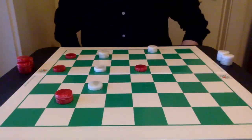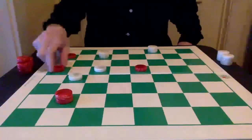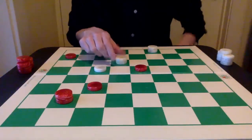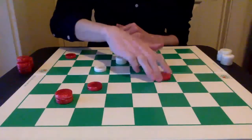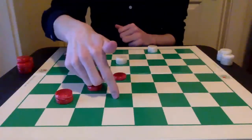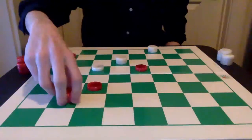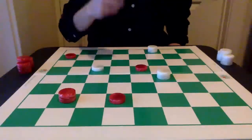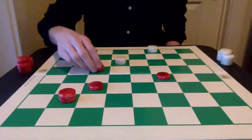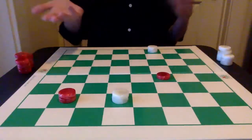There is one other saving grace here. If white goes 22-17, now this capture must take place. White can press, because now if the red piece goes 15-19 or even 15-18, you have the double jump for white. So we're back to being even. If red just decides to retreat with the king or go to get another king, white is going to capture this piece and we're back to being even. If red does go 15-19, it's an even game with two-on-two.